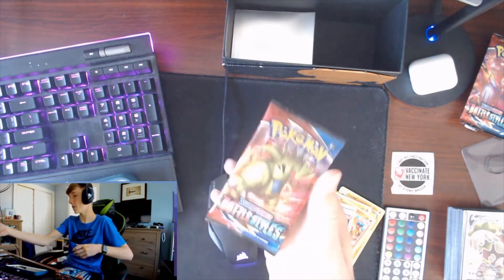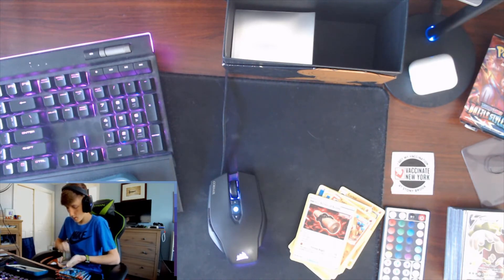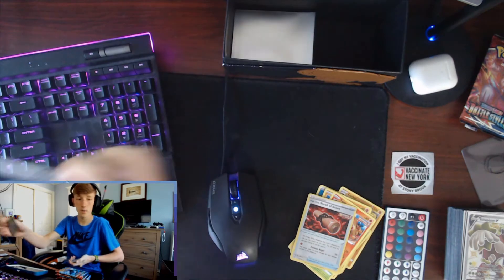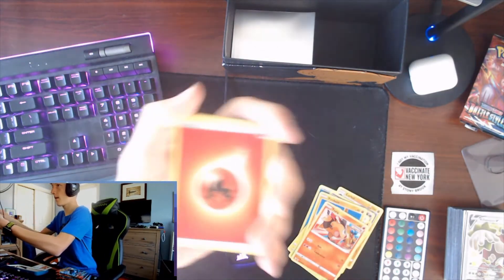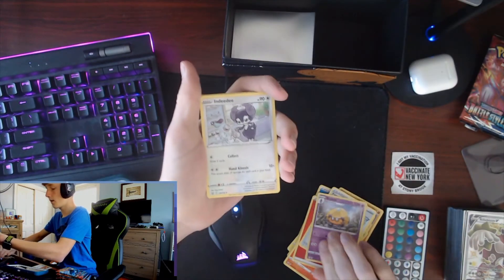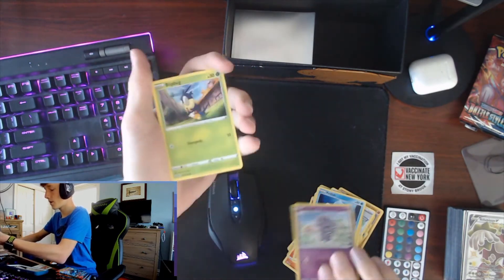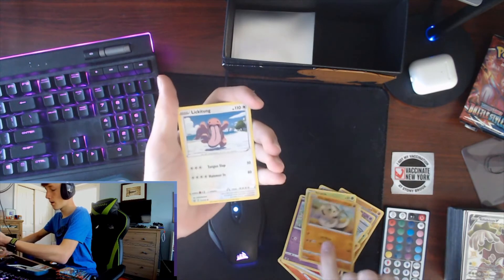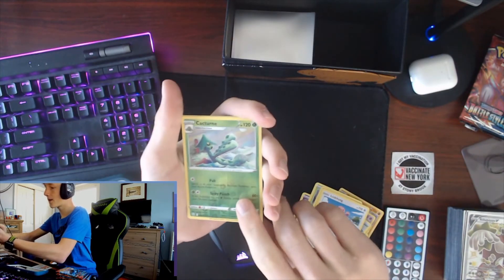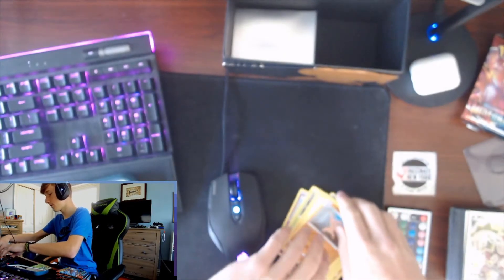Next up we got ourselves a Tyranitar pack. Let's push these cards out - here is your code card. We got Fire Energy, Fan of Waves, Dotler, Indeedee, Frillish, Esper, Blipbug, Silly Cobra, Lickitung, a Reverse Cacturn, and Conkeldurr. I'm gonna sleeve the Reverse cards because I've been doing that.